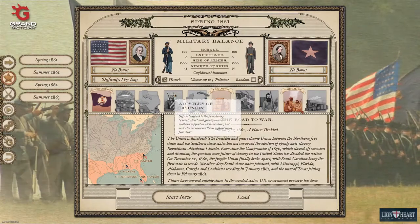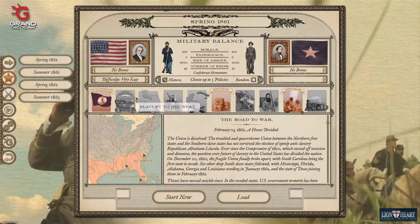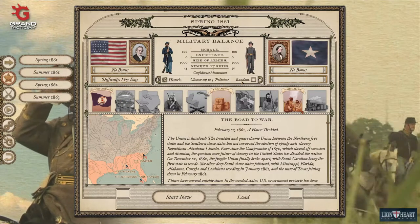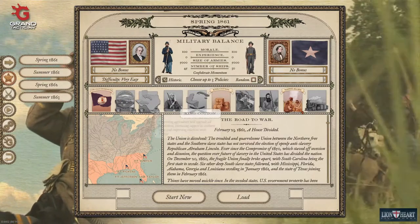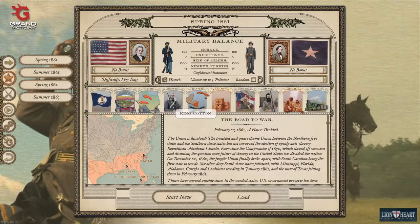Policies — you can choose up to three. Either way, you take the historical ones or you pick your own. There's an option for putting random ones, but honestly there's no point in picking random ones if you can pick them yourself.